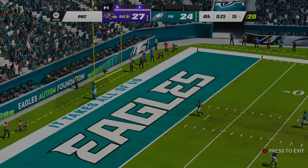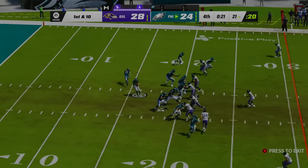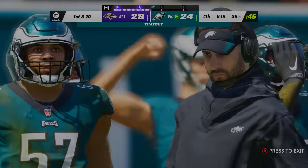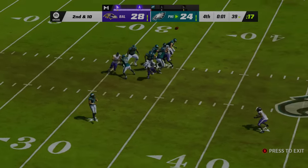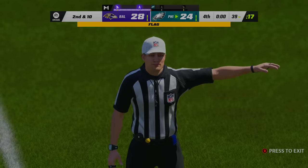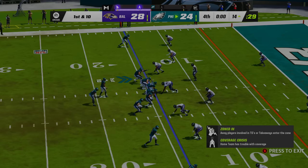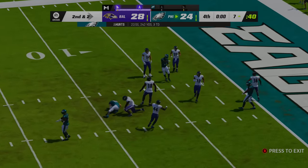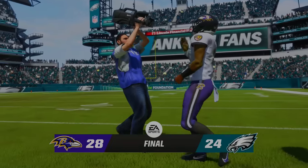Extra point makes it a four-point game. Eagles get the ball back with 22 seconds and all three timeouts. Devontae Smith gets to around the 40-yard line, timeout called, and on the final play with five seconds left, a Hail Mary is thrown with a pass interference call on defense. Eagles can't capitalize, and the Ravens win 28-24, taking down the number one seeded Eagles — the second team to fall out.